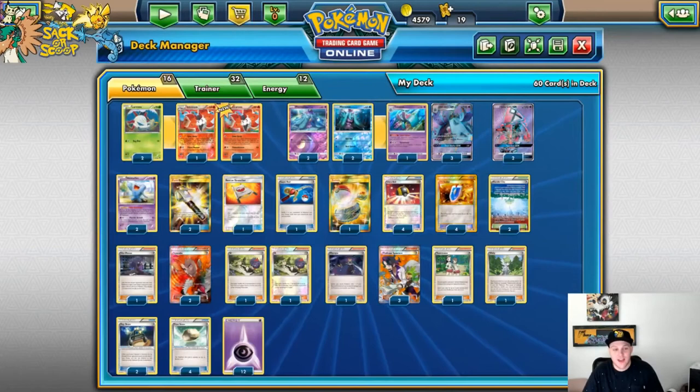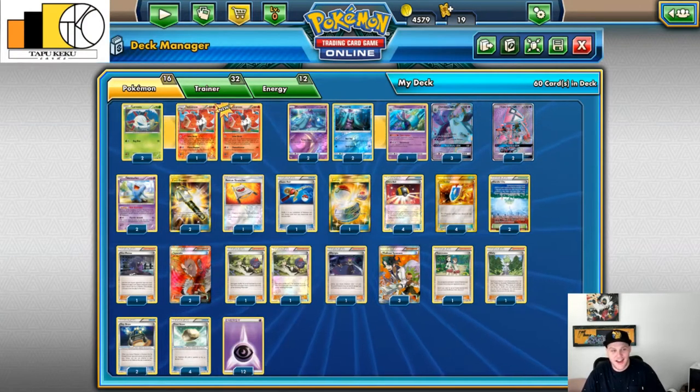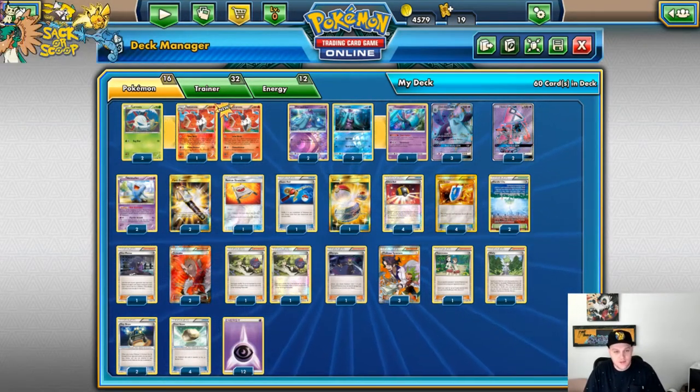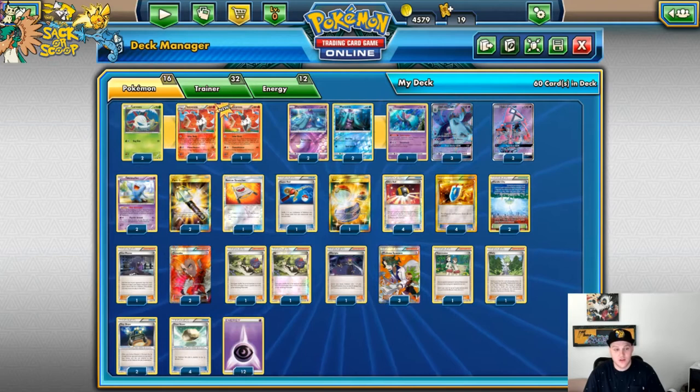What's going on Pokémasters? Kevin here with another episode of It's Not a Bad Deck. Today I'm bringing you Toxapex GX and Volcarona. The idea of the deck is to set up as many Toxapex as you can to the point where they can't get over something that's poisoning you for a hundred each time.